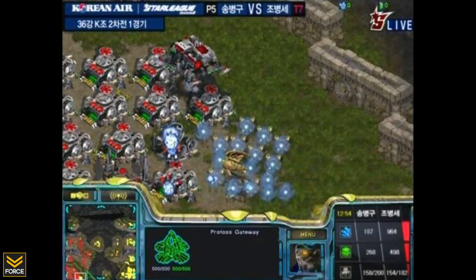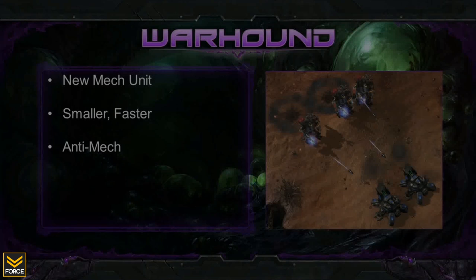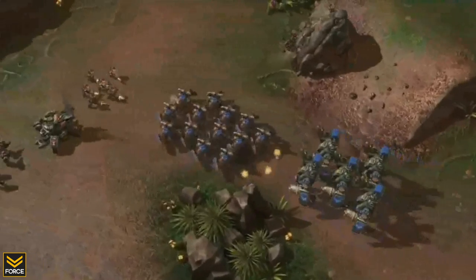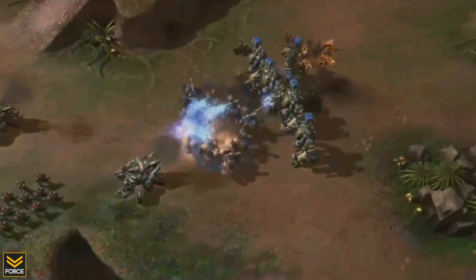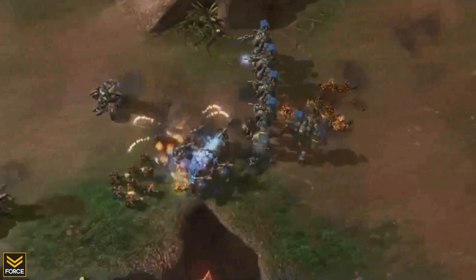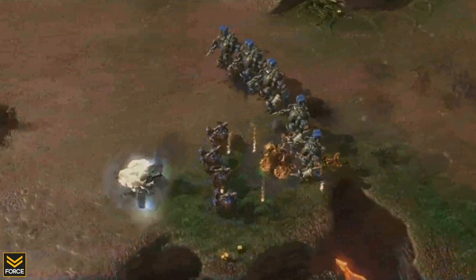The first new Terran unit is the Warhound, a small walking ground mech unit that wields a very effective anti-air weapon. It is meant to fill the role that the Thor had in Wings of Liberty, and will be especially effective against large groups of light air units such as Mutalisks. It is smaller in size than the Thor but much quicker, so what it lacks in range and size it makes up for in mobility. The Warhound also has a ground attack that does additional damage to mechanical units, making it effective against Protoss armies and Terran armies building lots of factory-based units.